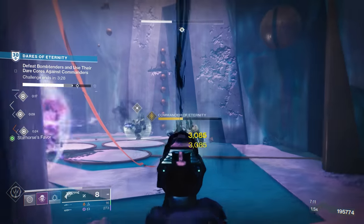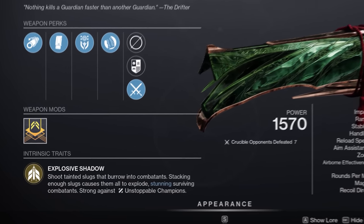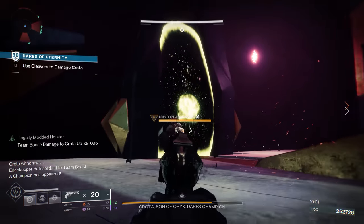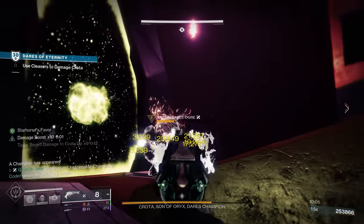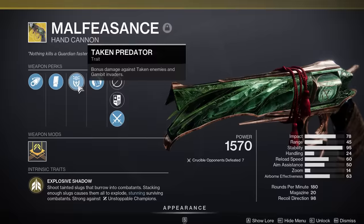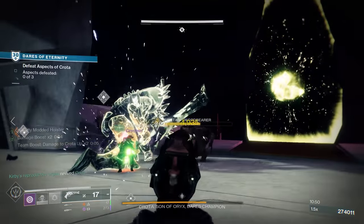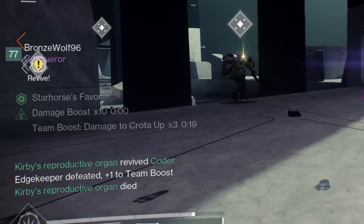Another hand cannon worth using in PvE these days is Malfeasance. It's always been an interesting choice thanks to its exotic perk that causes targets to explode after landing 5 hits, but it recently got even more powerful because the explosion effect has an intrinsic benefit against unstoppable champions. When the explosion procs, it will stagger the unstoppable champion so it can easily be taken out. This is even more powerful against Taken enemies because Malfeasance has a built-in damage bonus against them, and if you pair it with the Hunter boots Lucky Pants, you can deal some additional damage with the exotic perk Illegally Modded Holster.